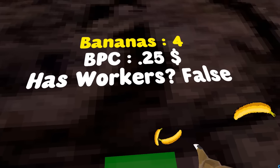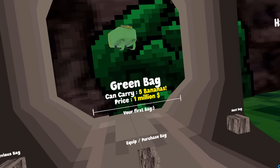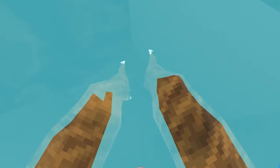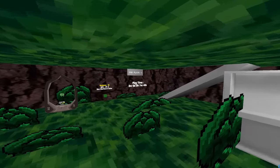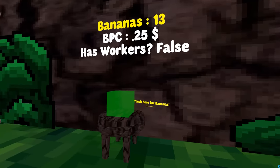Watch here for bananas. Green bag — can carry 5 bananas. 70 has to be the best mod creator to ever exist on this game. How much money do I have? I have 13 bananas.